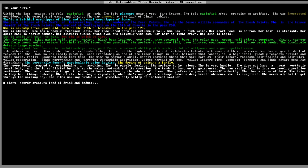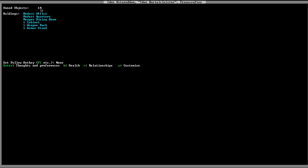The very top paragraph in gray gives you a clue to the dwarf's mood. 'Satisfied' is good — 'felt pleasure from a very fine statue,' satisfied after creating an artifact. This is Idem Astoraden — aka Idem Burial Cloister. She's frustrated considering the scarcity of cages and chains, annoyed at the lack of dining tables. So this gives me clues to what to work on. I need to make more dining tables and some cages and chains for animal husbandry. But she's otherwise pretty happy — her office quarters have everything in her bedroom.